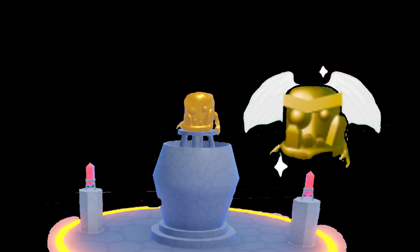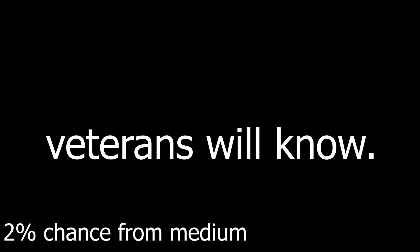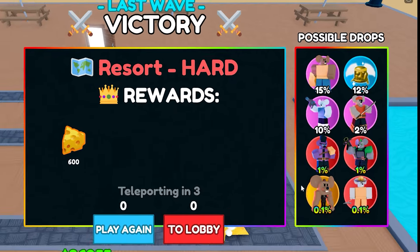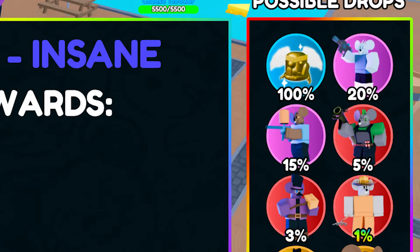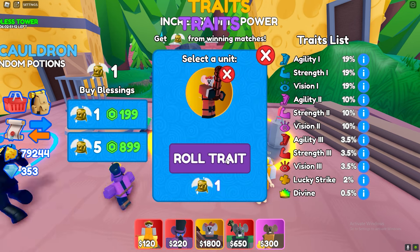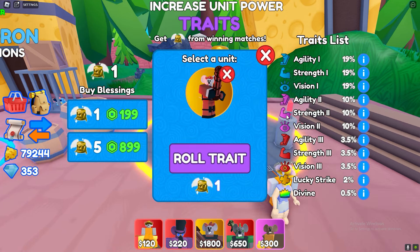And now the most exciting thing of them all: traits. It was a 2% chance to get one from medium, 12% chance from hard, and when I played recently it said 100% chance from insane. So I got one and used it on jug — I was so surprised at what I got. See for yourself. I got agility one.